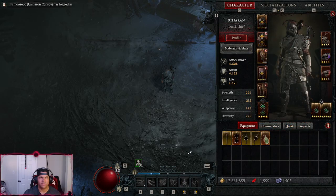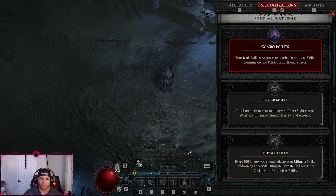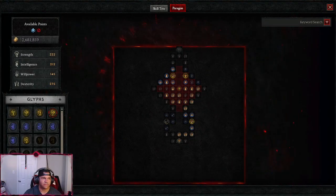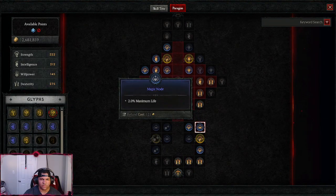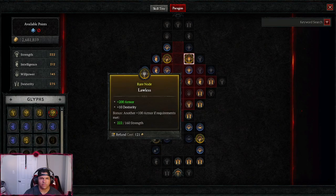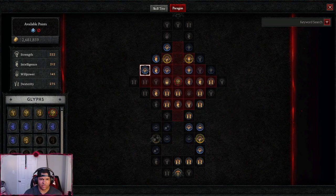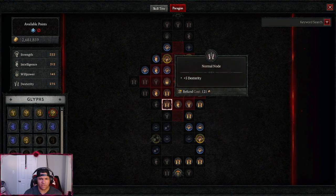For specialization, I've gone Combo Points because you basically need it for that dagger. On the paragon board, nothing too crazy — I went up the right-hand side, took Lawless and Skillful, and used a Glyph of Combat, so more intelligence points equals 10% extra critical strike damage with core skills. Everything revolves around core skill damage for this build.